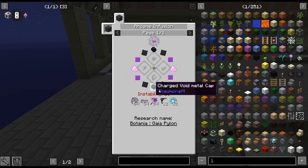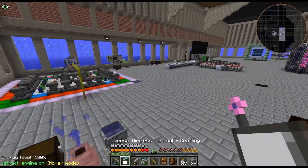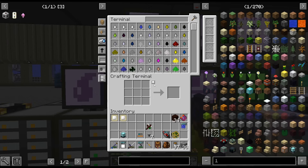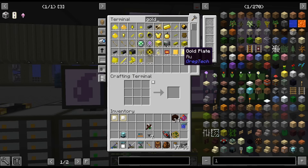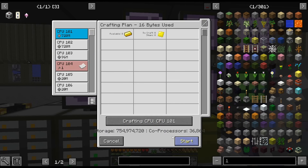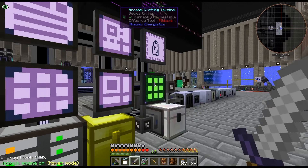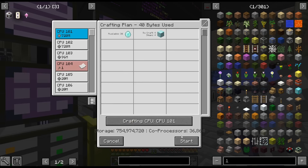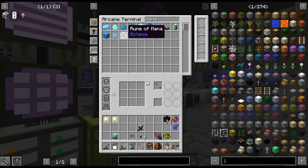I think we have everything — yeah, we should be good for this. I did have a beacon already; I don't remember where I got it or crafting it up at all, but apparently we have one. Mana diamond — four of those.